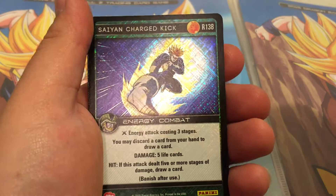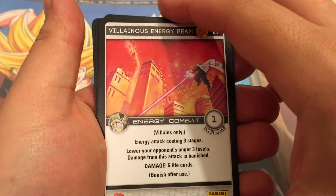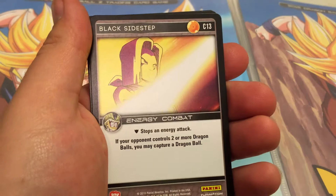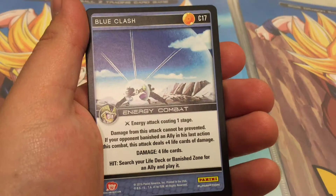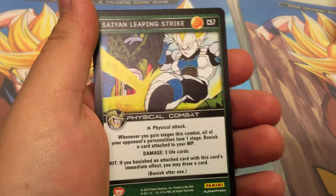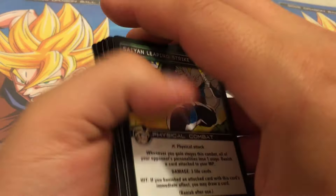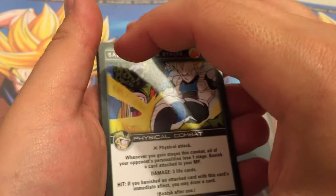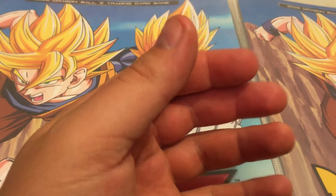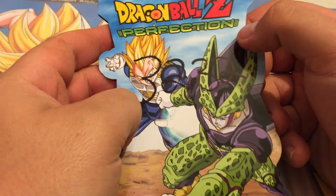Wow, we've gotten so many packs that have two rares in it. Saiyan Charged Kick — it's a very cool foil card. We've got Villainous Energy Beam. Black Easy Block. Black Sidestep. Blue Clash. Blue Head Kick. Insane Leaping Strike. So far out of all of the Perfection packs that I have opened on this channel, every single pack has had a foil in it. That is a 100% ratio. Weighing definitely works for the Dragon Ball Z Panini packs.